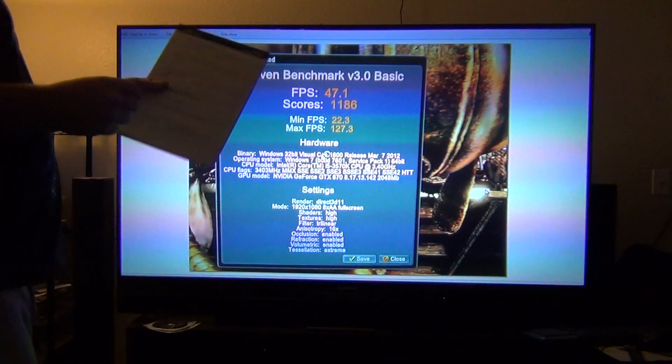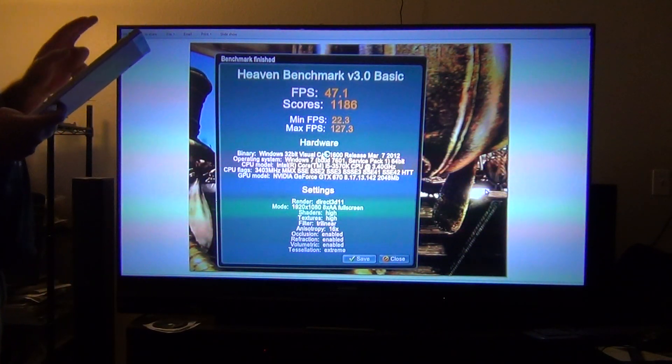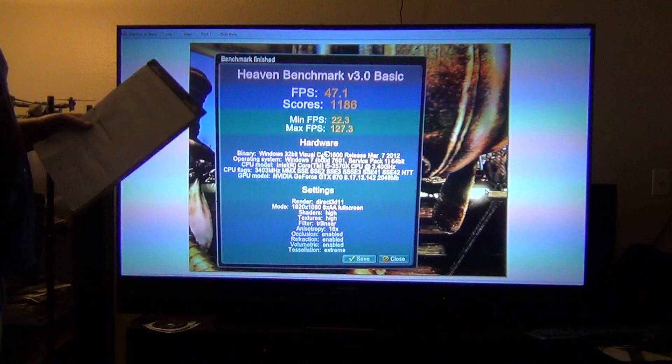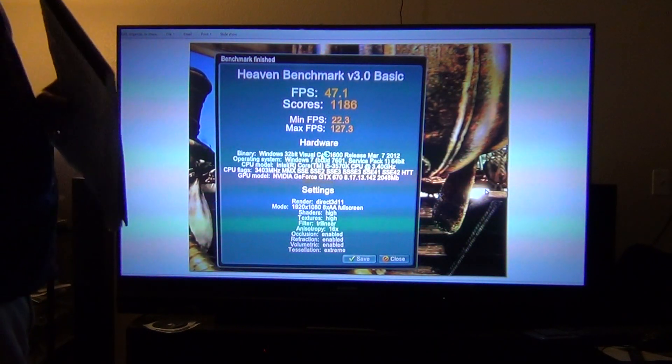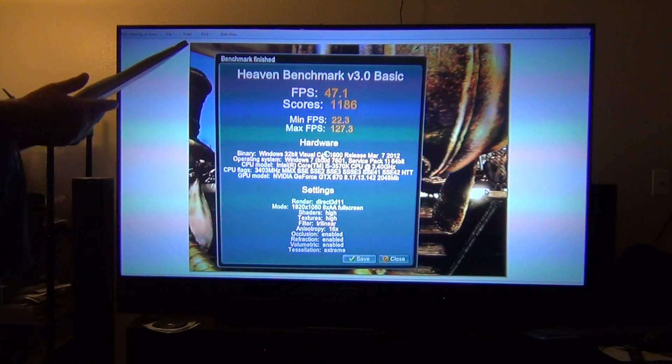First up, we have my core at plus 10 and then plus 300 memory. 47.1 was the average. 11.86 was the score I got. 22.3 was the min. 127.3 was the max.